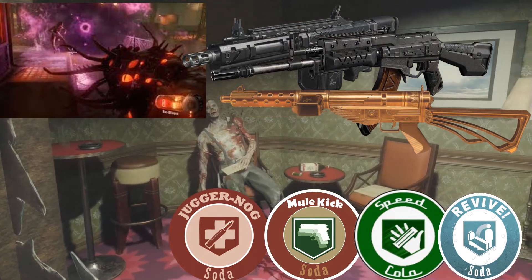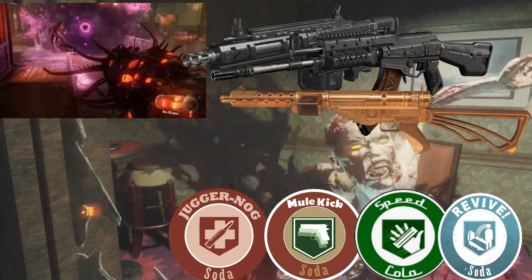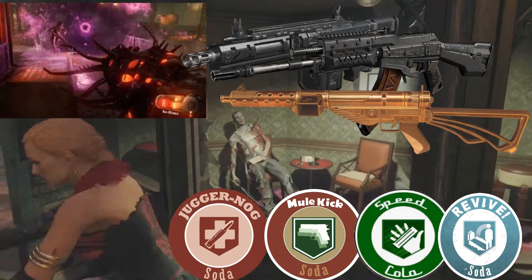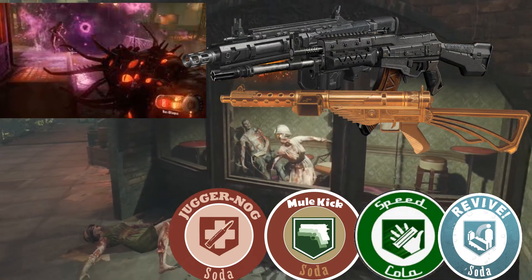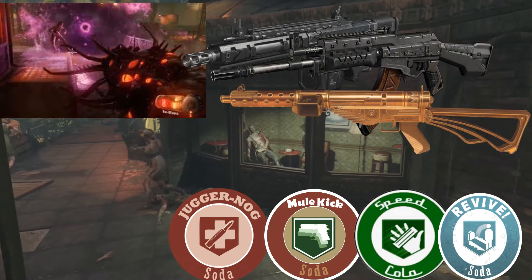If you use the Bootlegger or the ARK-7, you need to aim for the head. I do not suggest getting the Kuda for this — that is not a good weapon. But the ARK-7 and the Bootlegger are really really good at headshots. I always use the ARK-7 on The Giant, and in Shadows of Evil I usually use the Bootlegger. If you don't know where the Bootlegger is on the wall, it is actually on the train — so you can just go there and get ammo.